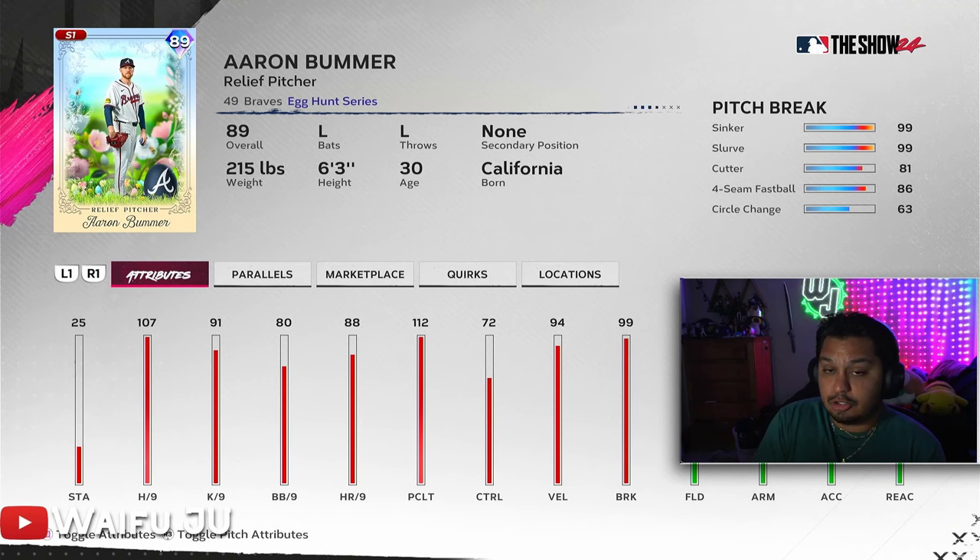Keep in mind this is before Team Affinity Part 2 comes out, so these are cards you're looking for as you push toward World Series in Season 1 of ranked seasons. They all provide value that is either hard to find in the game right now or typically more expensive. With that said, let's get into some must-have cards in Season 1.